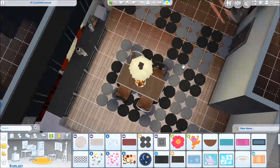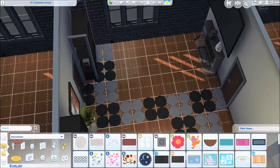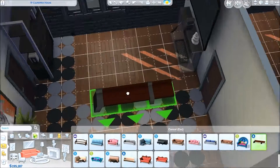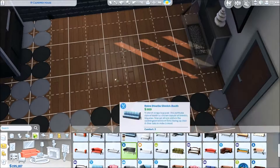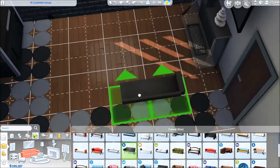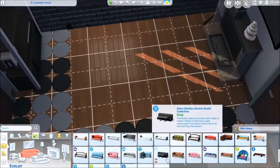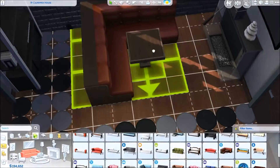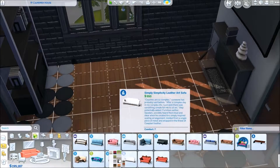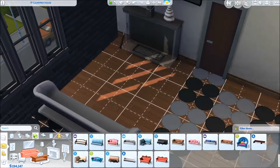I would definitely live in a place like this, it's really fun. Putting those circle rugs down just to give a different kind of flavor to the apartment — instead of just putting two plain rugs down, I think it gives it a better flow. Look at me acting like I know how architecture and interior design works! At one point I was going to put one of those curved sofas from Dine Out in there but it wasn't working the way I wanted.